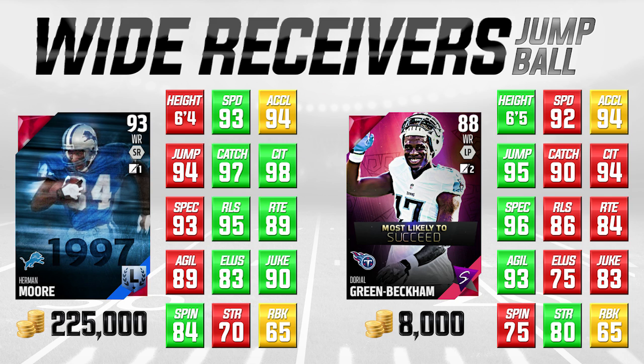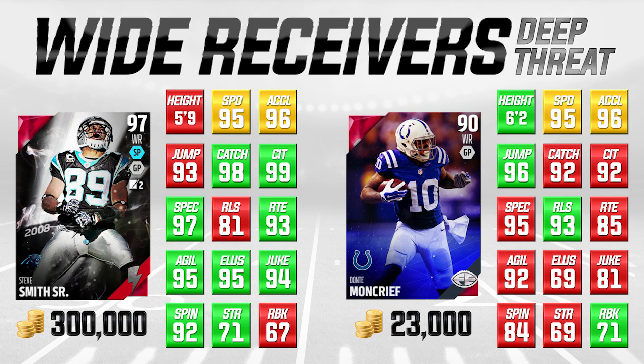Now let's talk about another type of wide receiver: deep threat wide receivers. These are guys that I would consider to be kind of like speed burst type wide receivers — guys who have super high speed numbers, the acceleration and speed, along with good attributes in other areas. The main thing we're looking for is that top end speed, so it has to be a guy that's 95 speed or above. Both of these guys on your screen meet that. On the left side of the screen we have Steve Smith Senior, which is a flashback card. The flashback does make it more expensive, of course.